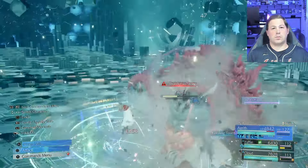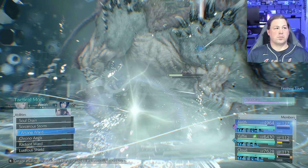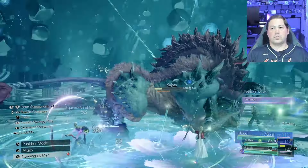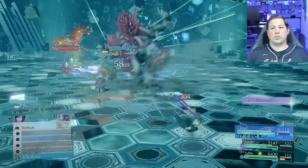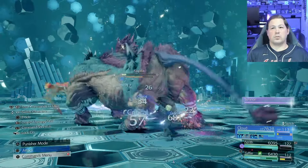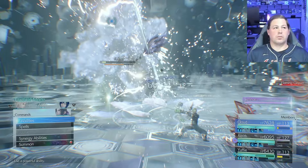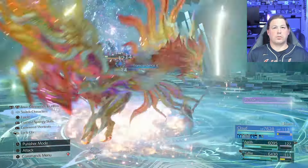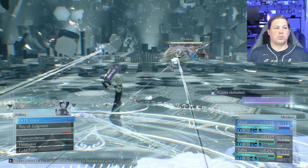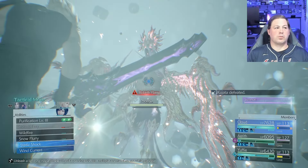With all the ATB materias Cloud has equipped, doing a double focus thrust will send ATB to Yuffie and Aerith. One of the biggest tips: if you're about to stagger the enemy and have a limit ready, use that limit as the act that staggers the enemy — because of the materias equipped, that's going to give you limit back once the stagger happens. If you don't do that, you're leaving free limit gauge on the table.